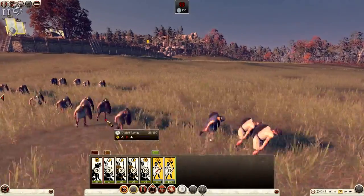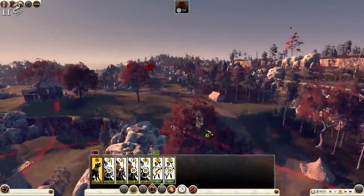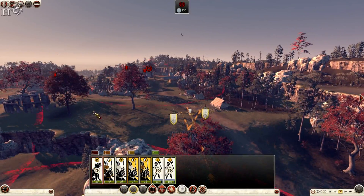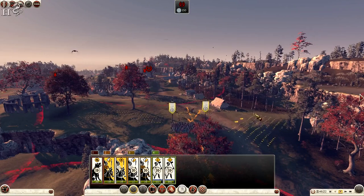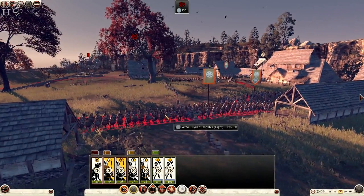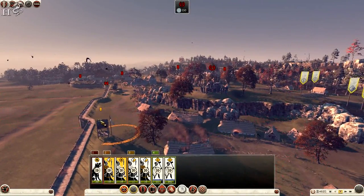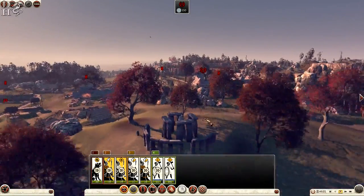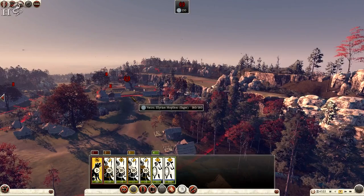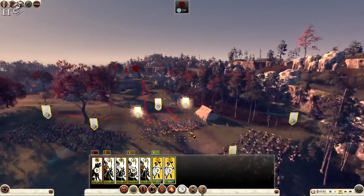The Illyrian levies are routing — absolute cowards. The animal handler is ready with the war dogs, bringing them up now. Two groups of cavalry — one going each way. I can now see the enemy up here: they have 160 men in hoplite units. Too many towers to worry about as well. This one only has range up near the stone feature. I'm going to attack the hoplites now.